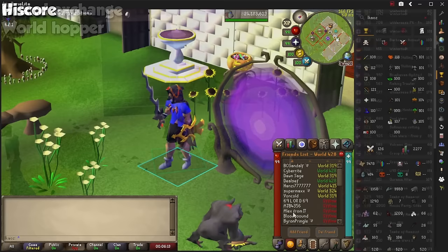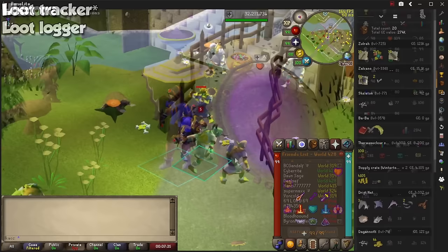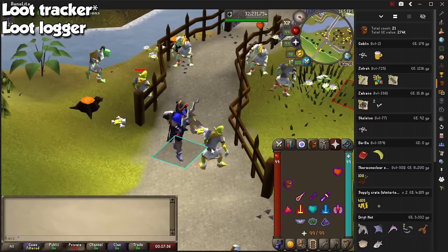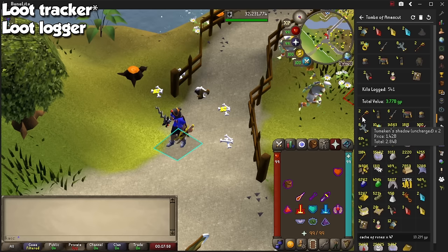Highscore is the trophy icon on the sidebar, and you can look people up in case you want to peek at their stats or boss KC. You can right-click people's names or characters to make it quicker, and you can even filter by type of account. Loot Logger will archive every drop you have gotten so far for each boss, and you can make it so it keeps data between sessions. The plugin will keep track of every single drop you've obtained from bosses and even weaker NPCs, and also tells you how much money you've made from each encounter.